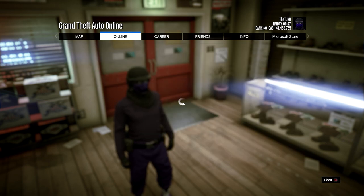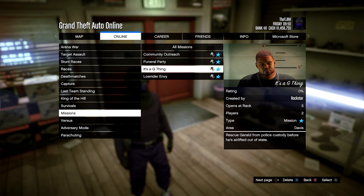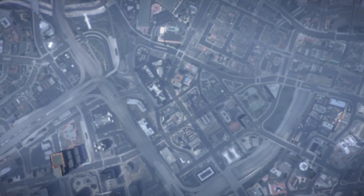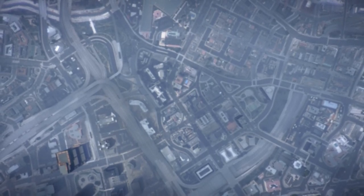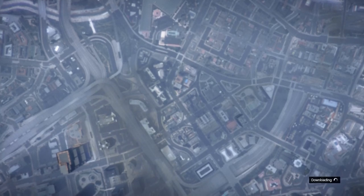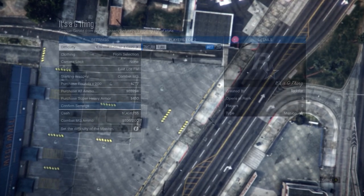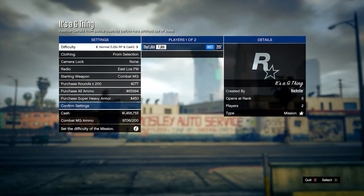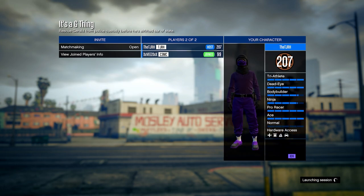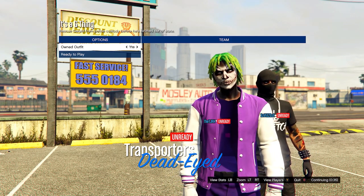Open your pause menu, go to Online, Jobs, Play Job, Bookmarked, then Missions, and start up 'It's a G Thing' - you'll need to bookmark this on Social Club and I'll leave a link in the description. In this menu, set clothing to Player Saved Outfits, invite anyone, and start it up. In the lobby, scroll one to the right on Owned Outfit, then ready up.